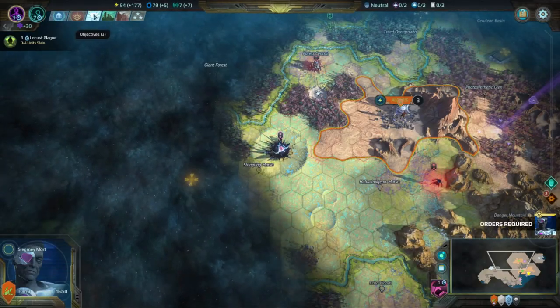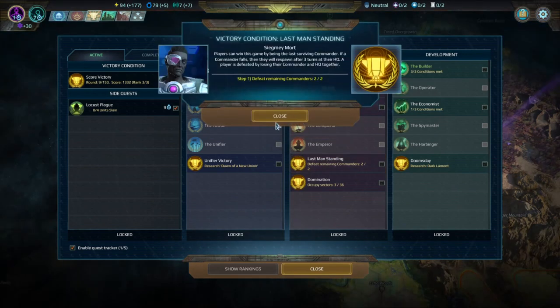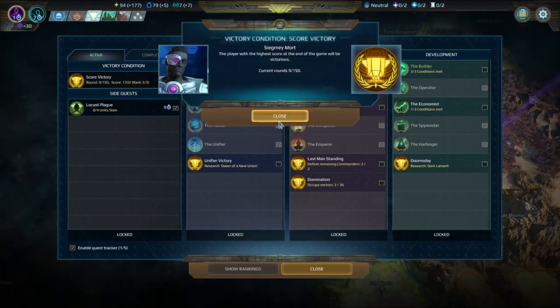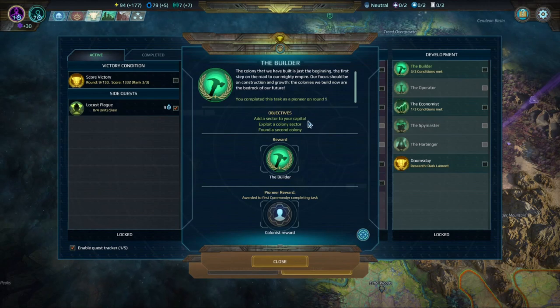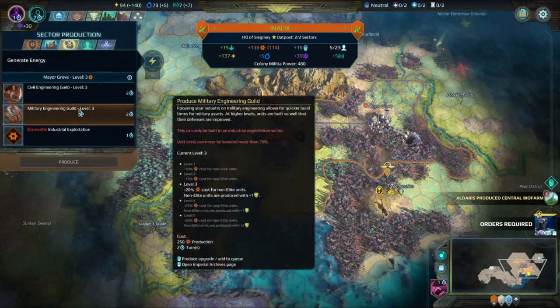Planetfall has five victory types. Last Man Standing is achieved by defeating all opponents — done by defeating their leader while they don't control their HQ base. Domination is achieved by controlling a set number of province sectors depending on map size. The Unifier victory is a diplomatic victory: maintain a virtuous reputation, acquire friendly NPC dwellings, and convince the AI planet core network that you should be put in charge. Doomsday is a tech victory: research into your secret technology, build sites within your empire, and then do something horrific to the planet. Finally, a score victory is awarded to the player with the highest score if no victory has been achieved after a preset number of turns — though many players in online discourse prefer to disable the score victory when creating the map.